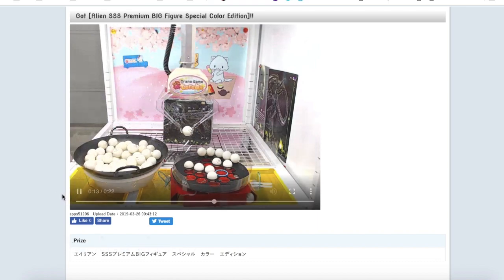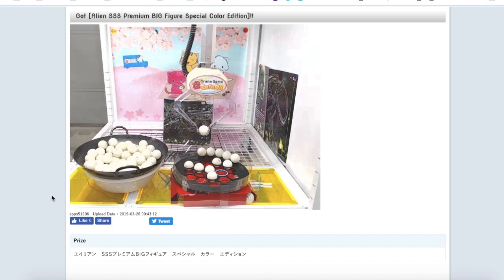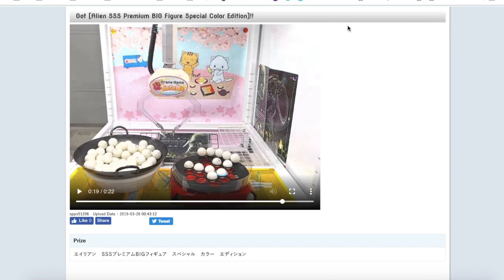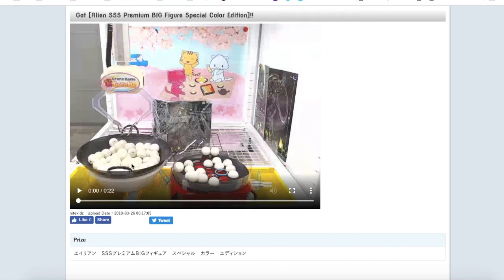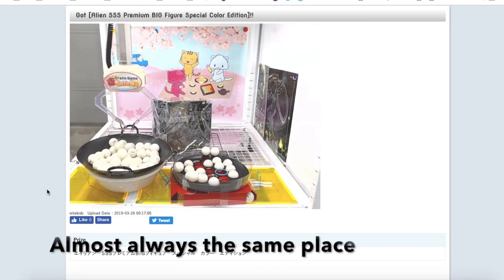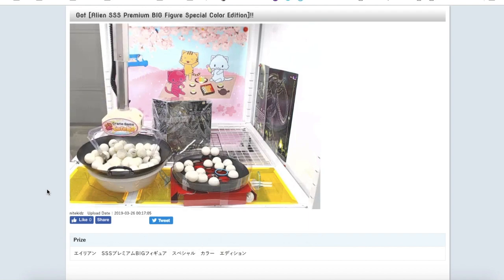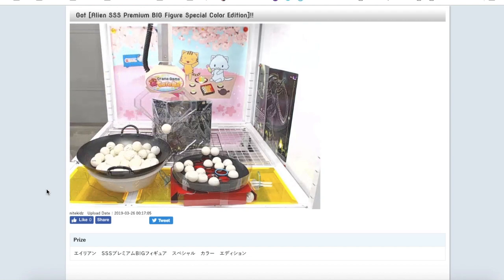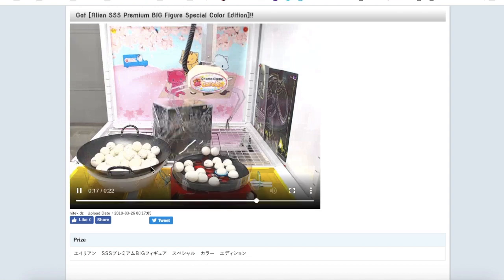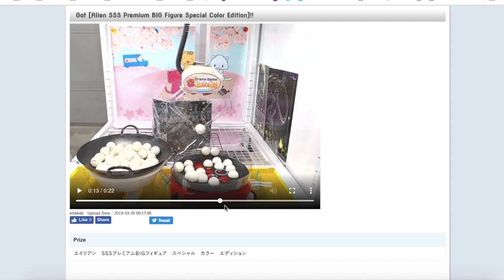Yeah, see — it hits the same one. So basically, with all these different ping pong machines, you do want to take note about where the ping pong ball will drop from the claw. It's not necessarily always random. Look at this one — it doesn't actually have the ball in the same area where the other ones were, but it had one in the back area, right next to it.